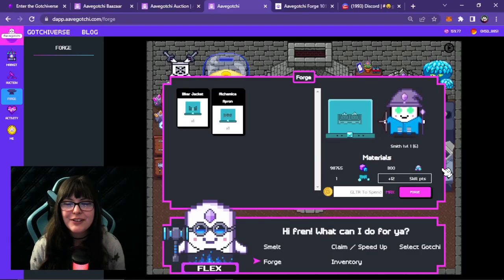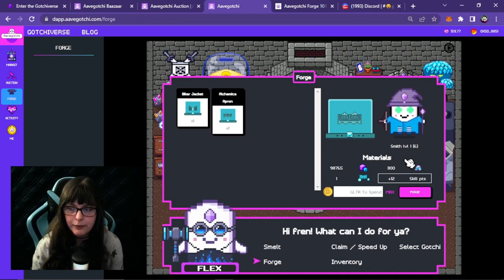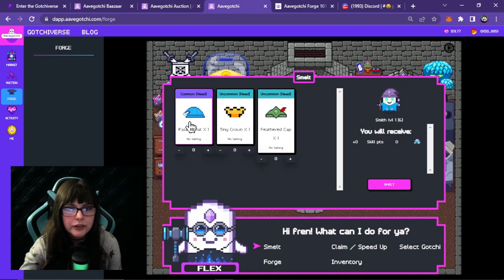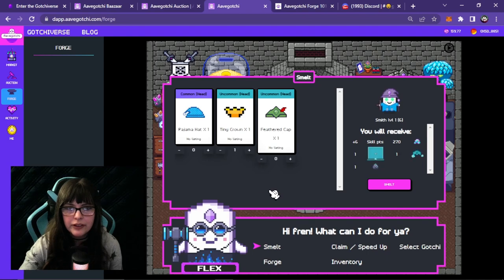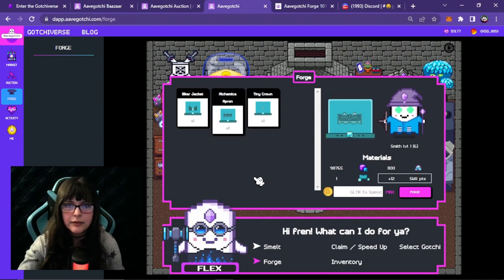It got super dark all of a sudden but now I'm ready to forge. Here I have the schematics — the biker jacket and the Alchemica apron. I don't have enough alloy because I got 270 alloy from smelting but I need 300. I'm down like 30 alloy, and unfortunately I don't believe alloy is something you can buy right now. I do have other things to smelt — like this pajama hat would give me 90 alloy, but it's part of a set I own. Maybe I'll smelt a tiny crown. Success. Now I can go back to forge and go to the Alchemica apron.